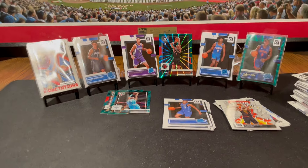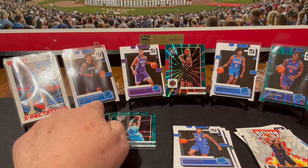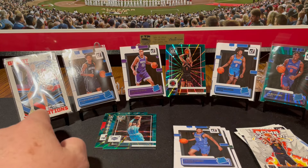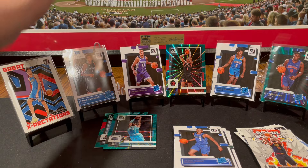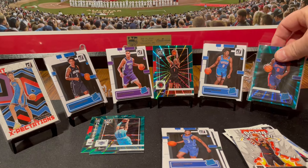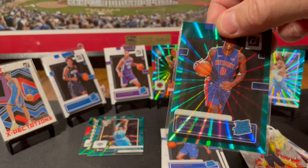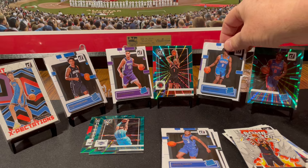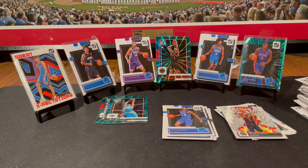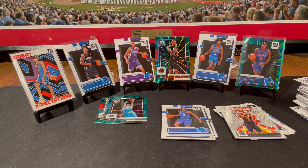Hey, I'm pretty happy with that. I got the Bancaro rookie, Jalen Williams rookie, and we got that Chet Holmgren who's got a bunch of shine on him — look at that. I can fix that right up. And Jalen Duren green laser, Jalen Williams. That was pretty good for a little clearance break, a little $20 break. All right, thanks for watching. Bye!